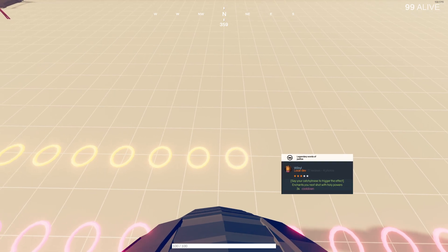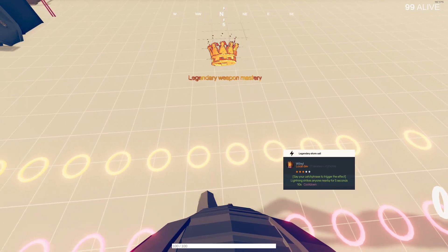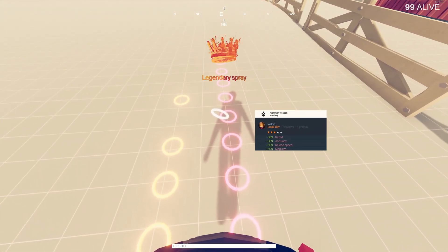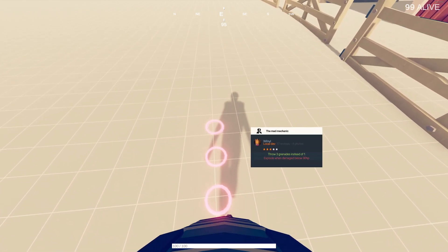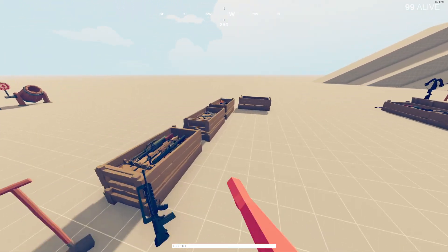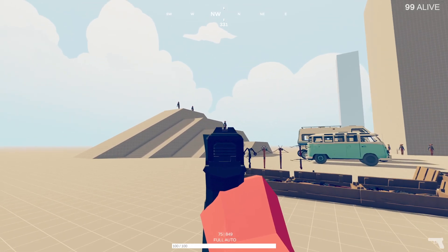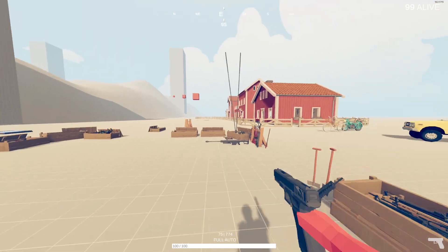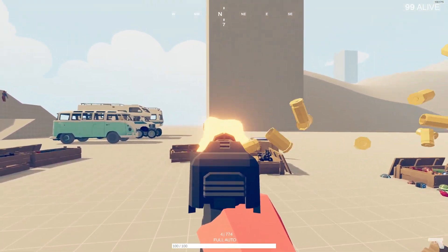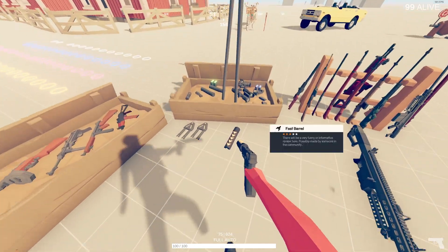Send your catchphrase to trigger the effect. I want to try and get some fast stuff - legendary spray, yes! Now I'm about to start destroying stuff. Now you know what the fast gun is? I like using the Glock 18. Now that's fast - look at that with a fast barrel. This thing is fast! How fast can I mag dump? 75 rounds, that fast? With the suppressor on the end of it?